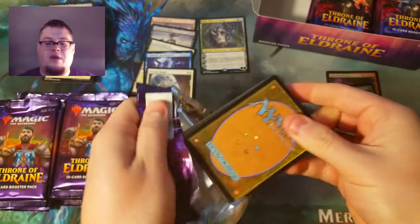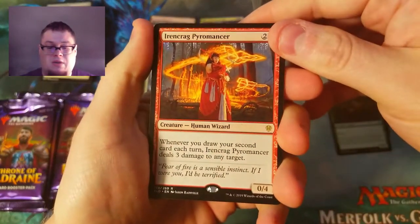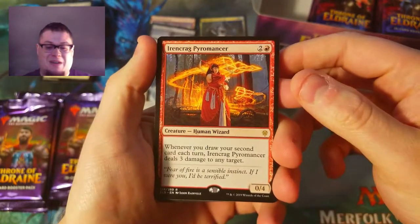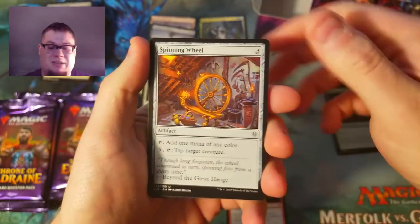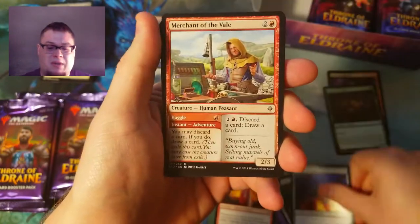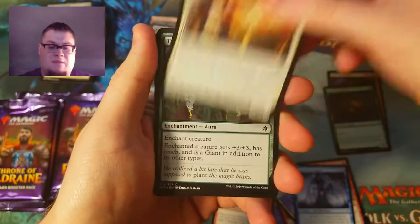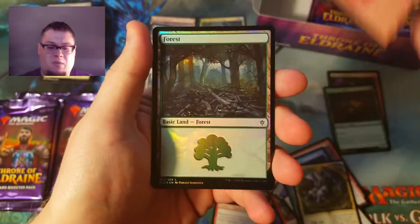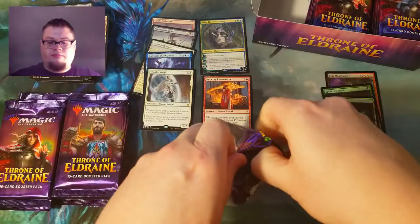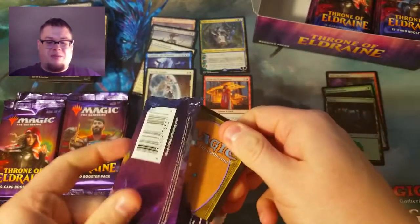I feel like this box is going to treat us well. Oh, we got a foil! Pyromancer as our rare — good card, worth a couple bucks at least. Spinning Wheel, Transformation — let's go through these quickly and check for any showcases or borderless cards. My Scavengers, Beanstalk. And our foil was a foil forest — awesome, I'll take that!